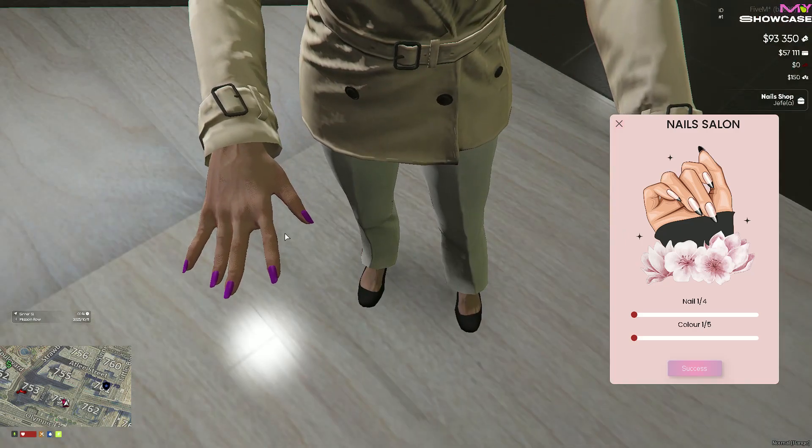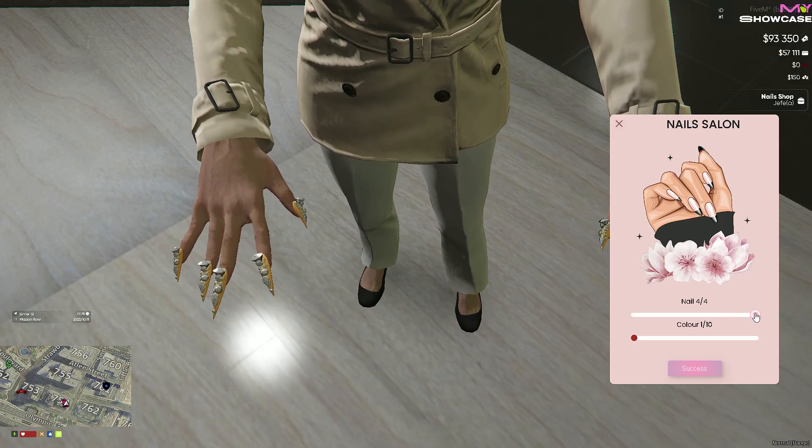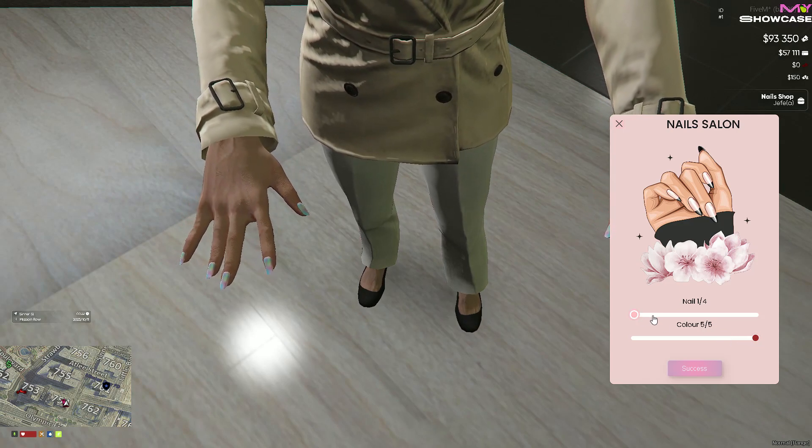In the nail menu, you have the flexibility to customize both the type and color of each nail. With a diverse selection of over 50 nail designs and colors available, you can also add more nails according to your preference.